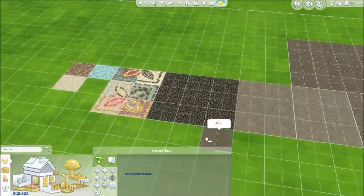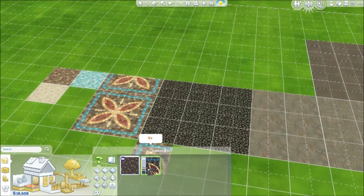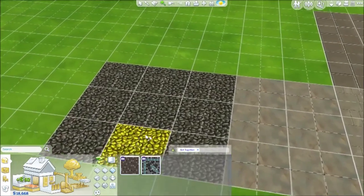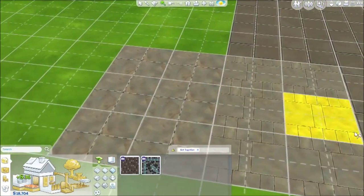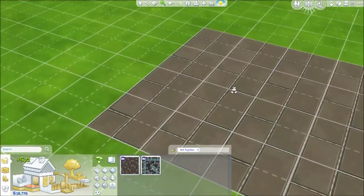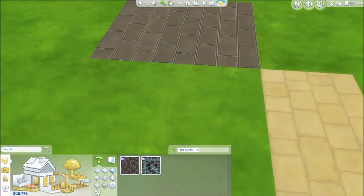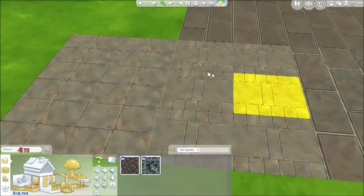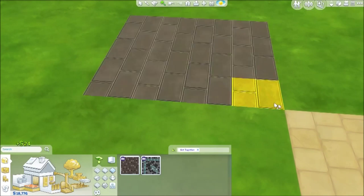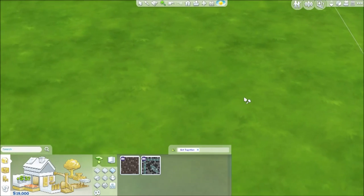As far as flooring goes, we have that same mosaic tile, and these ones make a pattern when you place them — all different colors. We have a pebble one which is kind of cool, lots of nice new stones, a brick pattern, and then this nice cobblestone-looking older street-style flooring.